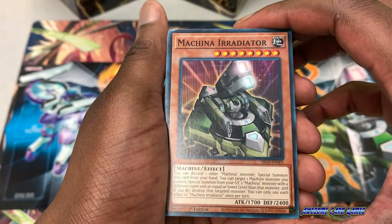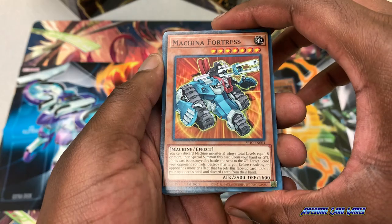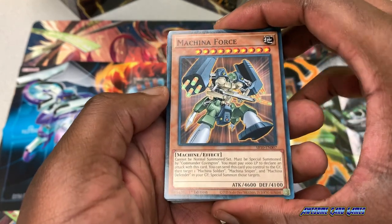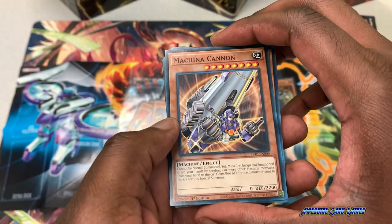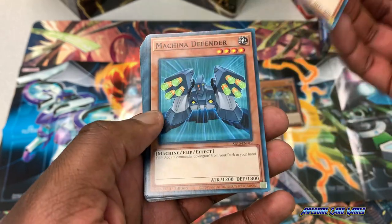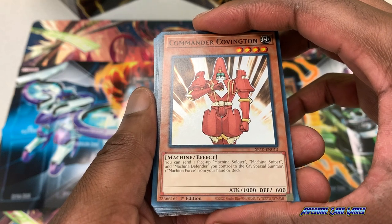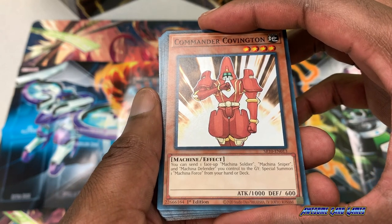Next is Makana Air Radiator. We have the boss monster of the archetype, Makana Fortress, Makana Gear Frame, Peacekeeper, and Makana Force — which is an awesome card. Also Makana Megaform, Makana Cannon, Makana Soldier, Makana Sniper, and Defender. Commander Covington lets you send one face-up Makana Soldier, Makana Sniper, and Makana Defender to the graveyard, and then special summon one Makana Force from your hand or deck.